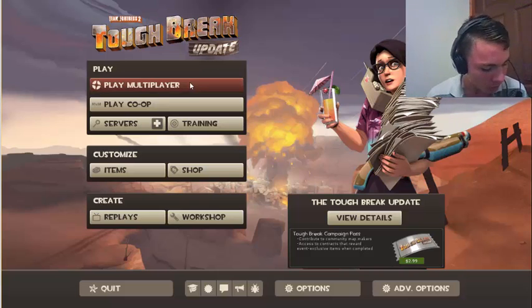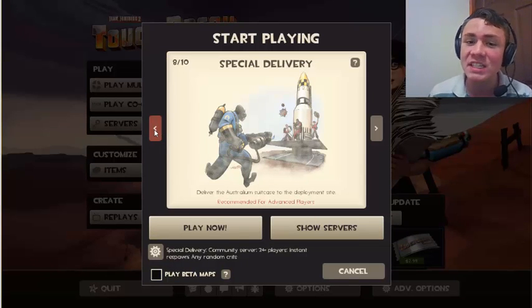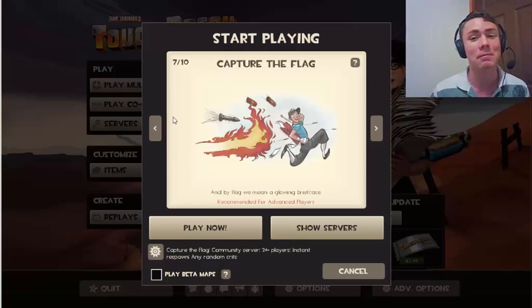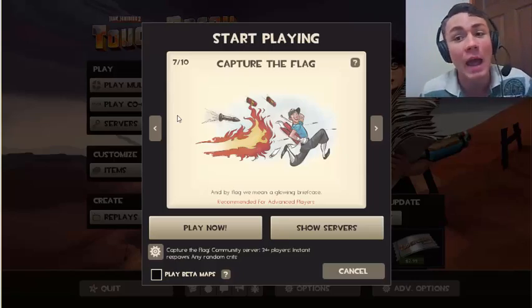Anyway, right now we are going to play another Team Fortress, but this time we're going to play Capture the Flag. It's a pretty fun game that requires lots of skills, so I'm going to be playing it. And I'm going to be playing as a scout, because that's like the best kit you can use for this. I don't know, let's just see what happens.